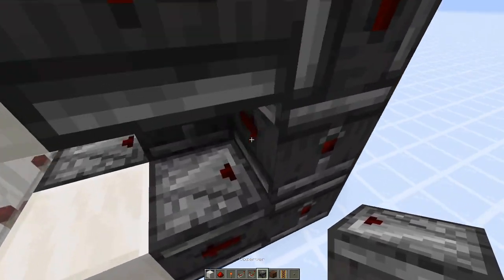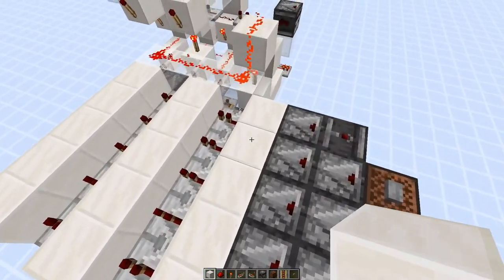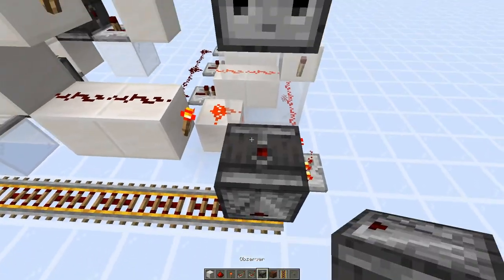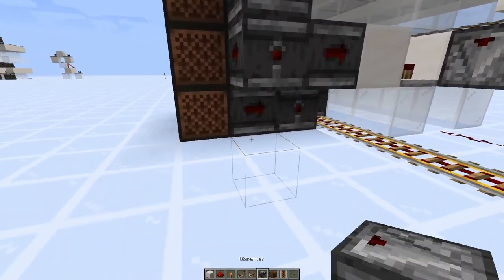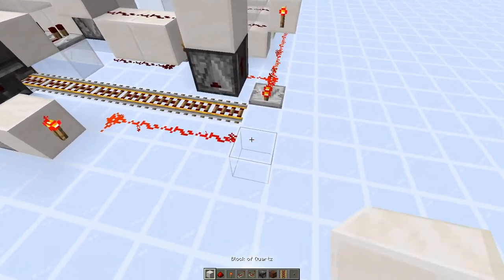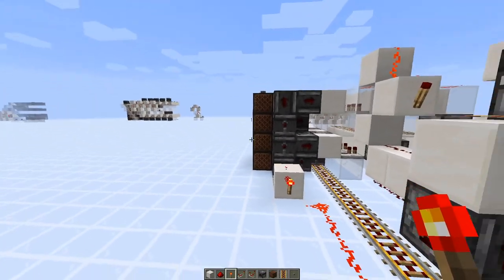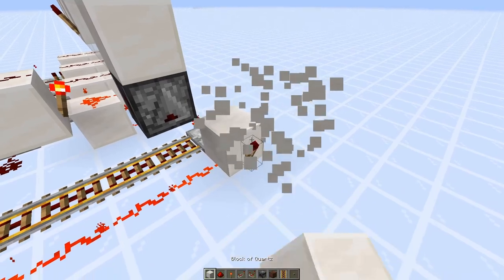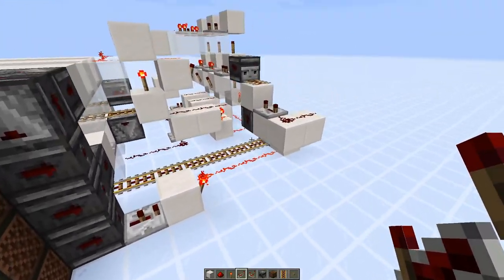Now we need our reset button. Put a solid block going into a note block, then an observer going into this, and another observer and solid block going into this powered rail. For the enter button, something rather simple — place that there, dust it there. This is where our detection will be for if we've got the proper combination; that's our output and it goes into a pulse extender. We need a way to reset it after some delay once we hit enter so that it will reset.